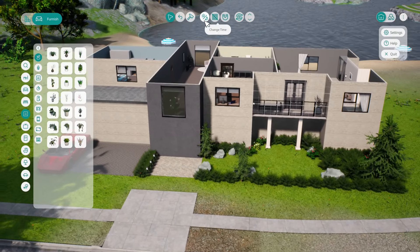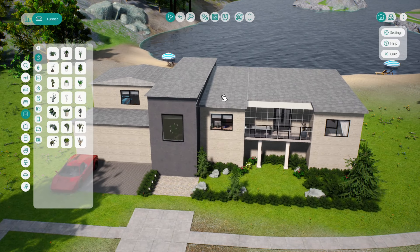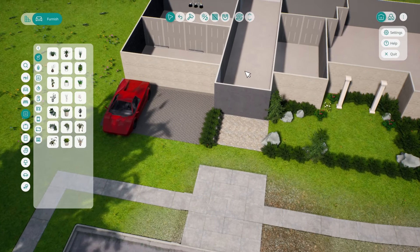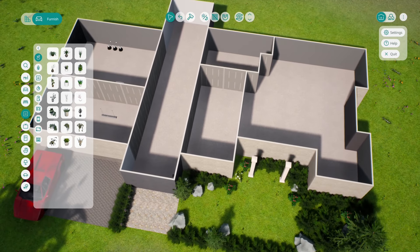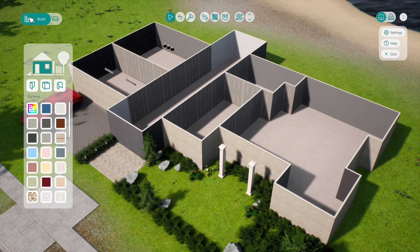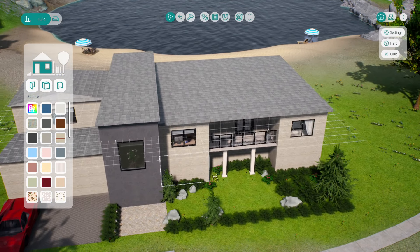Then I zoomed out and thought - wait, where's my front door? Where are my windows on the bottom floor? The roof is done and looking good, but I've got no garage. Everything had deleted - I don't know what I did, but all the wallpaper, all the floors, all the furniture from the bottom floor had deleted itself. Everything except the lights in the garage and the kitchen.